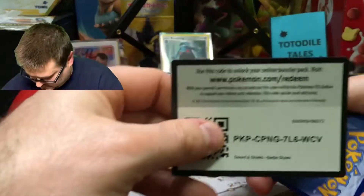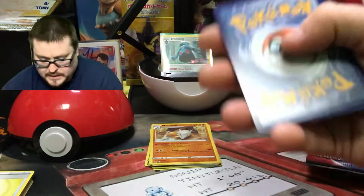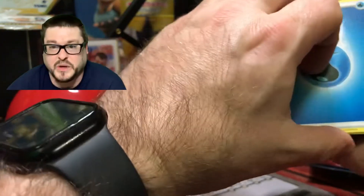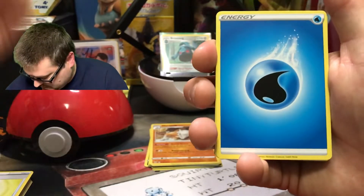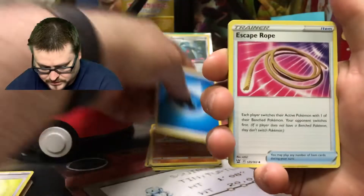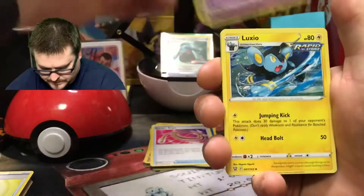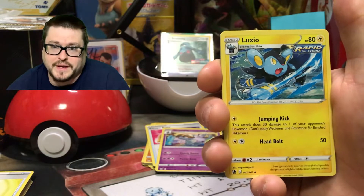Here's your Battle Styles code card. I hope everyone had an awesome weekend. I actually took a week off from work — which is why you didn't see me make any videos — I just wanted to spend some time with my family. Water energy, escape rope. Whoa — Grumpig! There it is: Rapid Strike! So we've got Single Strike and Rapid Strike.